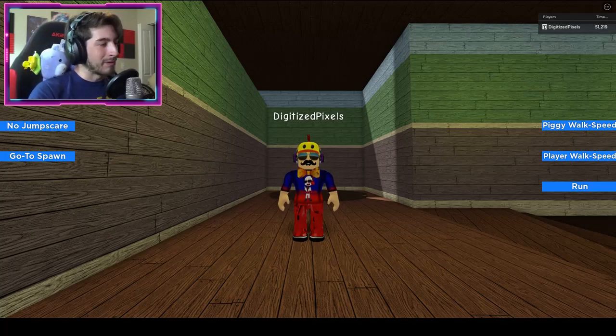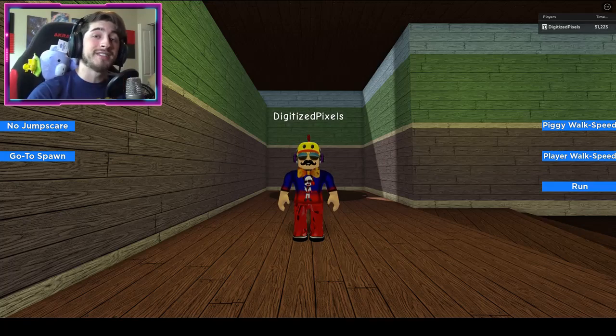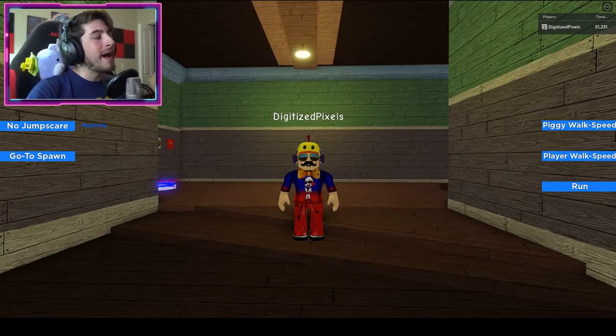Hello everybody and welcome back to a brand new episode. Today on Roblox, my name is Digi and I'm showing you all the brand new badge on the game called Piggy RP 2. The new badge is called Plot Twist.